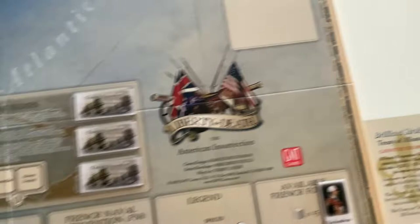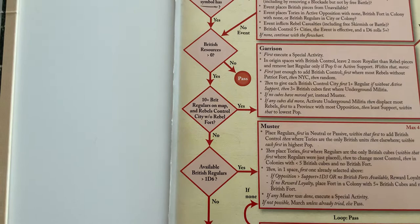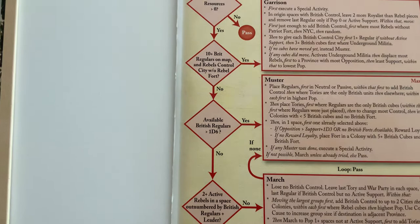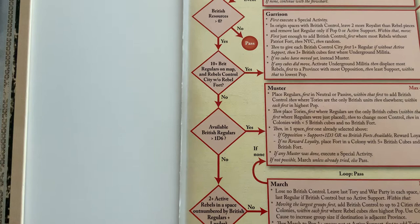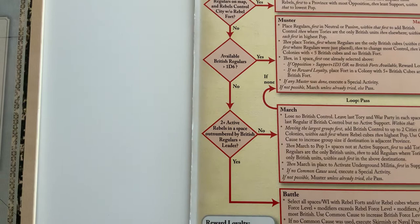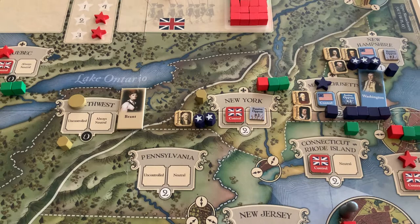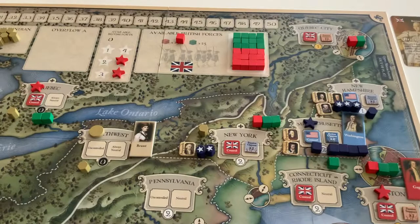British bot can take a full command and special activity. Looking at their priorities: they have greater than zero resources — they're at nine. There are more than ten British regulars on the map but rebels do not control any cities, so no. Available British regulars greater than one d6 — there's only one available British regular, so no matter what we roll that will be less than or equal to a d6. Two or more active rebels in a space outnumbered by British regulars and leader — in New York Colony they're outnumbered by British cubes but not by British regulars. So the answer is no throughout.